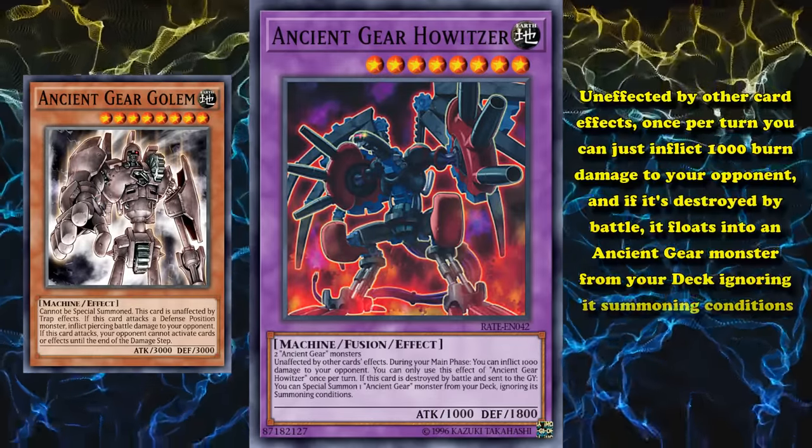At number 2 we have Raid Raptor — Ultimate Falcon. This is a rank 10 monster with 3,500 attack which is unaffected by card effects. It also has a couple of other effects that rarely get used outside of the Raid Raptor archetype. Because Ultimate Falcon just has the unaffected by card effects baseline on top of having a big body of 3,500 attack, if you use a card that allows you to cheat extra deck monsters out — like Waking the Dragon — this card is one of the best targets. Ultimate Falcon doesn't have an effect which restricts how it can be special summoned from the extra deck, so it's rarely brought out normally and is usually cheated out with other methods.